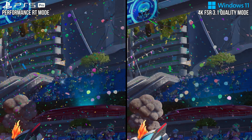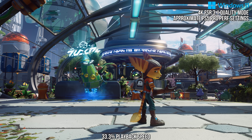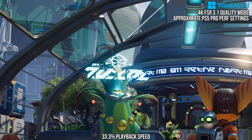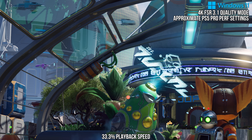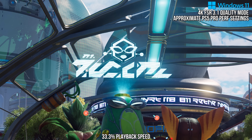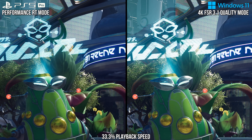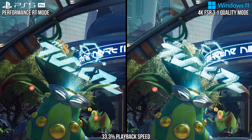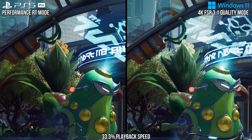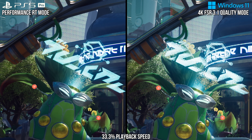Another area where you can see this is with hologram signs. FSR has trouble with these in the game for similar reasons that it has issues with particles — transparent things don't tend to have good motion vectors, so holograms look lower res than the opaque geometry and are not well anti-aliased. PSSR, in comparison, does a much better job here, applying anti-aliasing to the hologram and attempting to reconstruct its resolution. It's not perfect with PSSR, of course, but the hologram looks a lot better on the PSSR side.